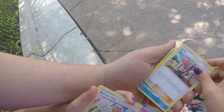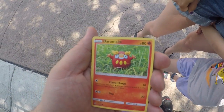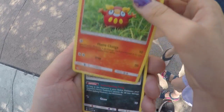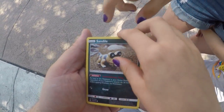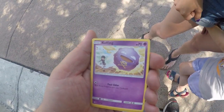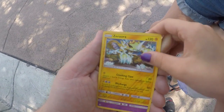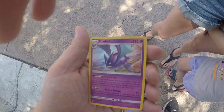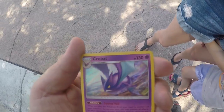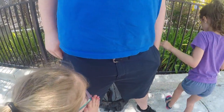Janine. Goldeen. Darumaka. Salandit. Sandile. Zero Aura Reverse. And Crobat Hollow Rare. That's a Hollow Rare? Yeah. All right, you can go in your binder. The Swabies have a Pokemon binder where they keep all their cards.